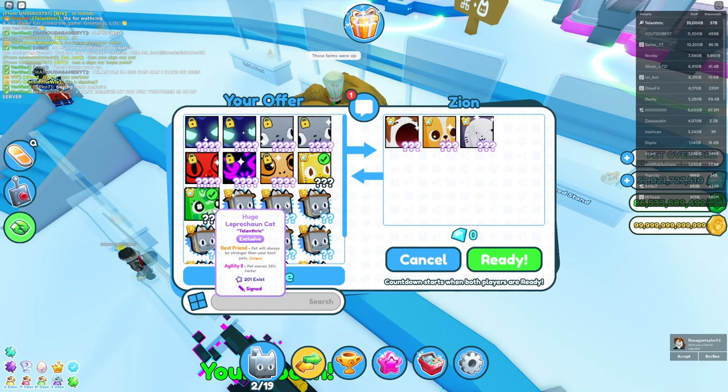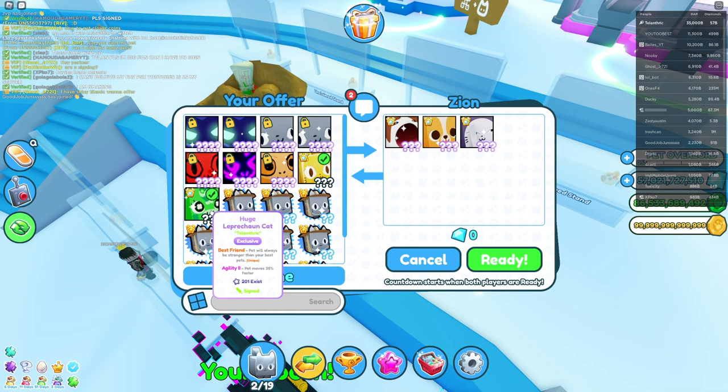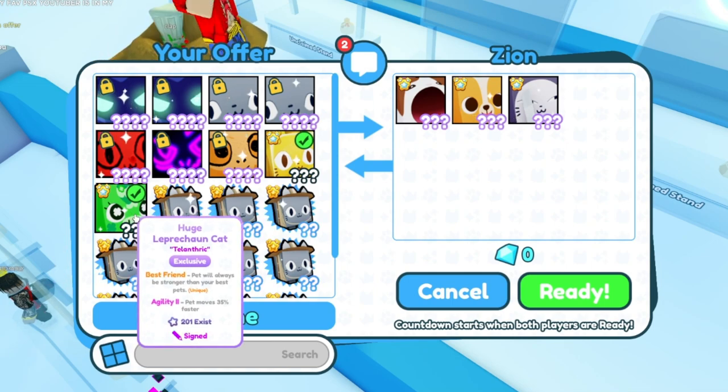The Leprechaun Cat, from what I've seen so far, can go for maybe 400 billion. It's glitched again — it says huge Leprechaun Cat on my thing but that's not it, that's the Pegasus thing. It's lying to me.